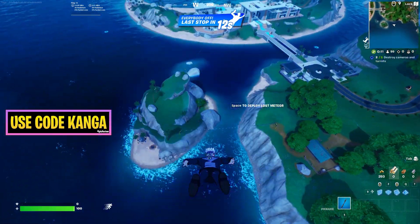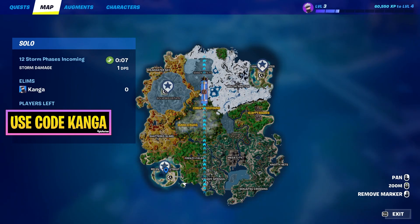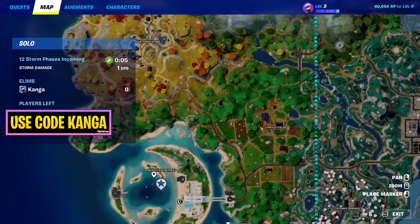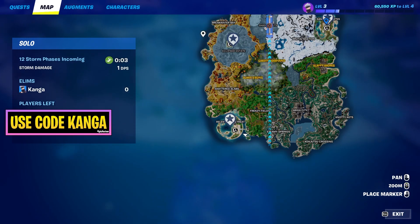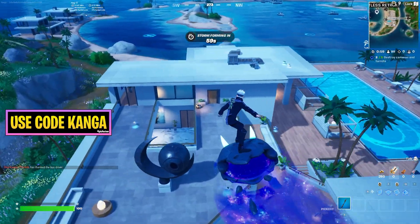One of the new Fortnite quests is going to be to destroy cameras and turrets, and this is only going to be possible in these three new locations that have been added. I'll just be going to down here, Berlin's Retreat as an example, but it should work at any of these three. You're gonna have to destroy a total of five cameras and turrets.